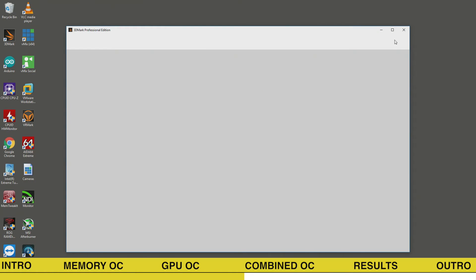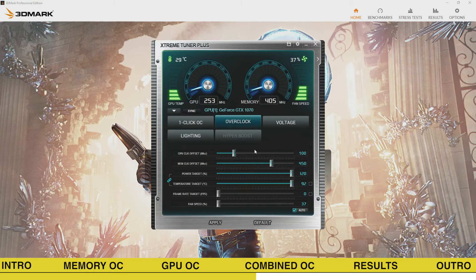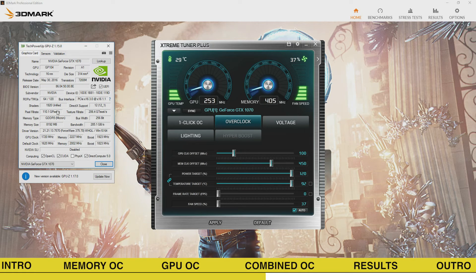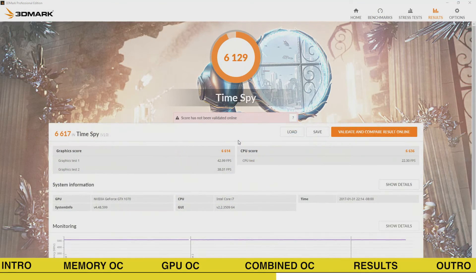We're back in the operating system, and now we come to the final chapter of the overclocking adventure: combining the GPU and memory overclock. Knowing they can impact each other, we start by reducing the maximum stable frequency for each component by one notch. Our initial combined overclock is plus 450 offset for the memory and plus 100 offset for the GPU. After launching TimeSpy, we improved our performance by another 200 points and achieved a score of 6617 marks.